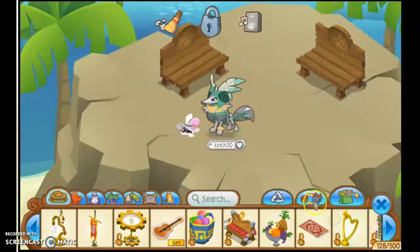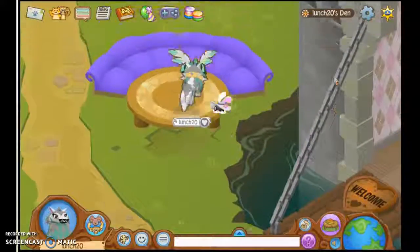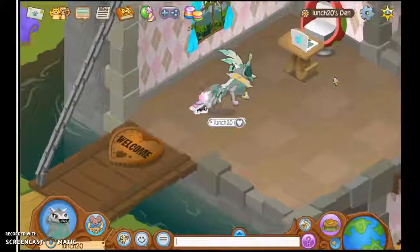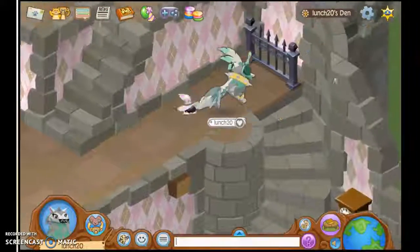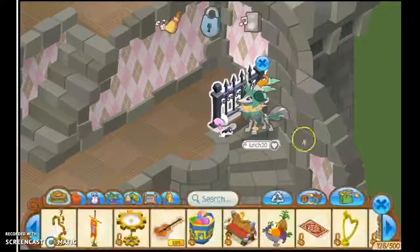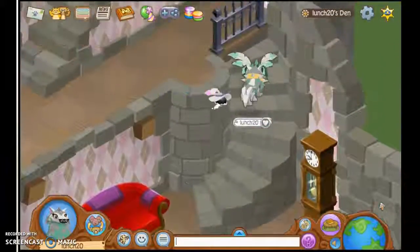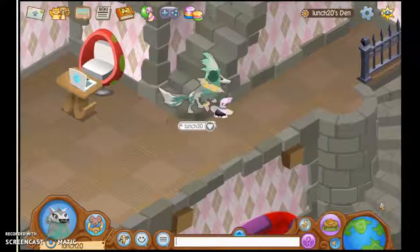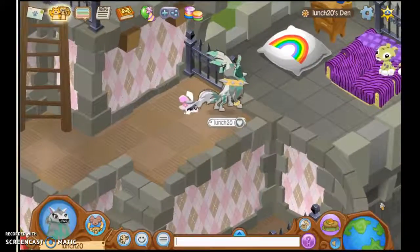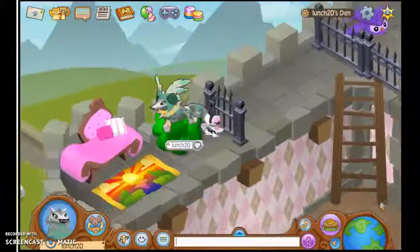The next den is my castle den, which is currently like a hotel, so we have our tables here, a welcome mat, and a registration place. There's a room down here and the gate is currently open — we need to close this. Then there's a room down here and if we go upstairs there's a room here, a room here, and also down here.